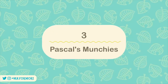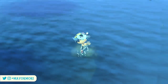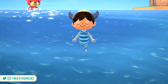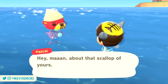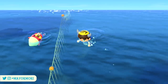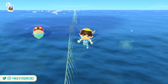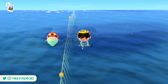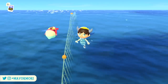Number 3: Pascal's Munchies. Speaking of adorable animations, you may want to take a closer look at Pascal next time you encounter him. As you know, Pascal will track you down once a day whenever you catch a scallop by diving underwater. He's pretty persistent in asking you to hand it over before taking it, rewarding you and leaving. However, Pascal hasn't actually gone that far and can still be seen floating along the fence line after your encounter. If you swim up to him and watch carefully you will see a very adorable animation as Pascal stops to eat his scallop. It doesn't really mean anything but it's an adorable detail.